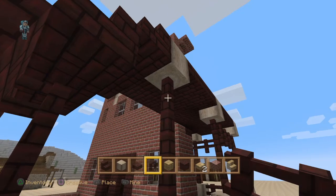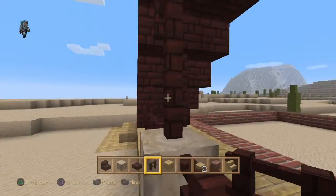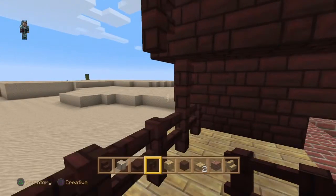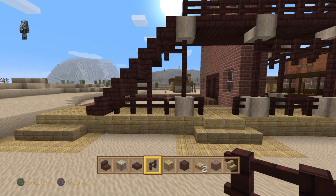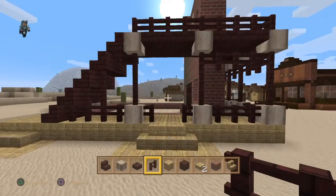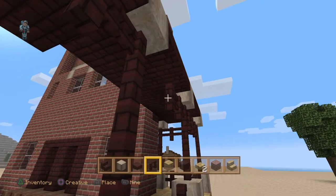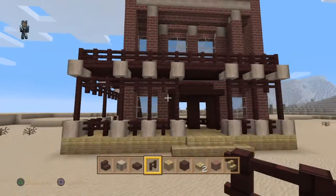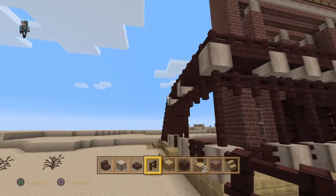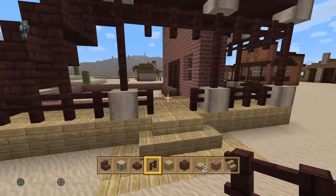This structure — if you are interested in building it, fair play to you. If you're not and you just enjoy watching how-to builds or just people building structures in Minecraft, that's fair enough. So now we've got our entrance more or less planned out. Can we actually trim this part? No, I've just left that as it is.